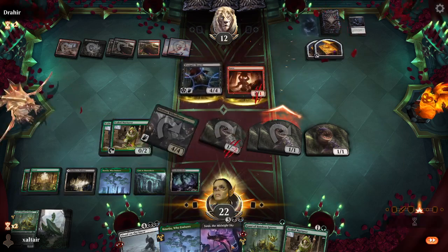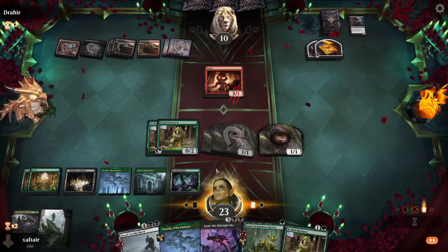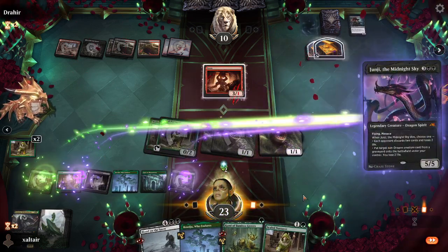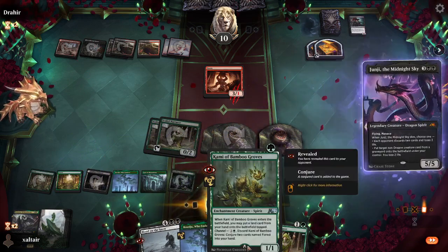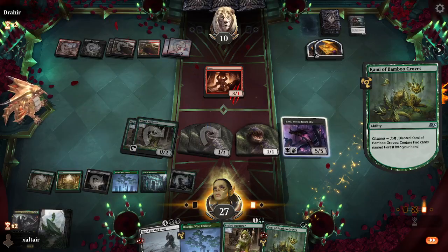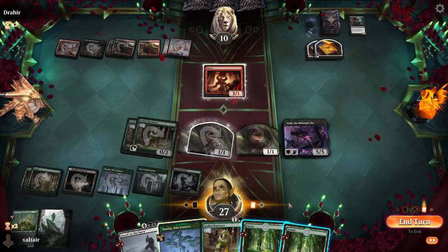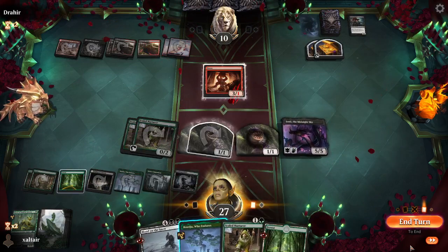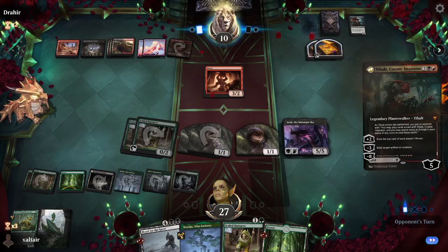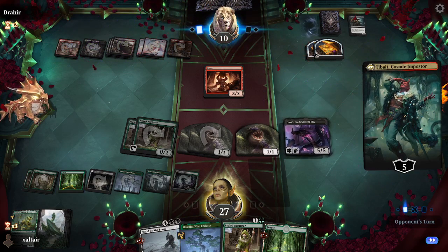Actually, we only have dragons so we could get something from the opponent. Let's drop this. We can also discard this guy to get two forests to thin out our deck because we have enough lands. Either we play basic snow lands or the snow cover lands, but it doesn't really work well.